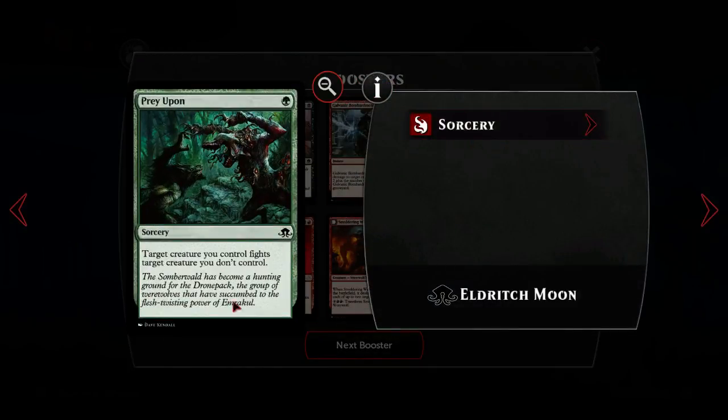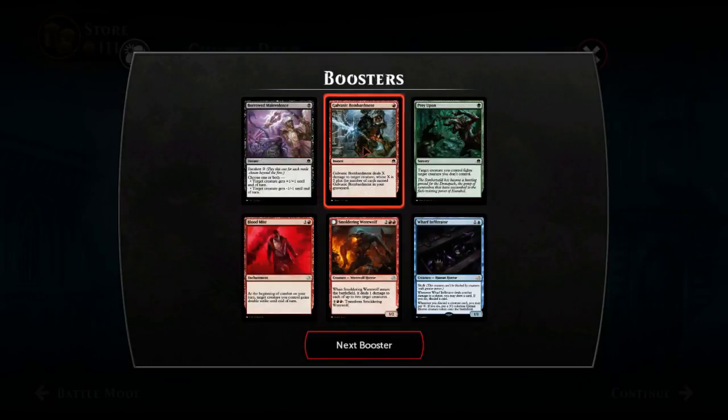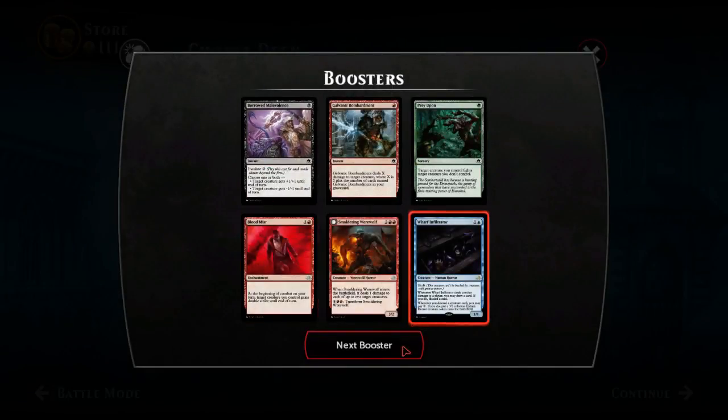Prey Upon - removal in green which we don't have much of, so it's kind of a thing. Fiery Bombardment - because it can't hit the player it probably doesn't make it but is pretty good. Voldaren Duelist might get into the black decks I play, maybe this goes into that aggressive elf deck. The effect is quite minor but it could be relevant pretty regularly.